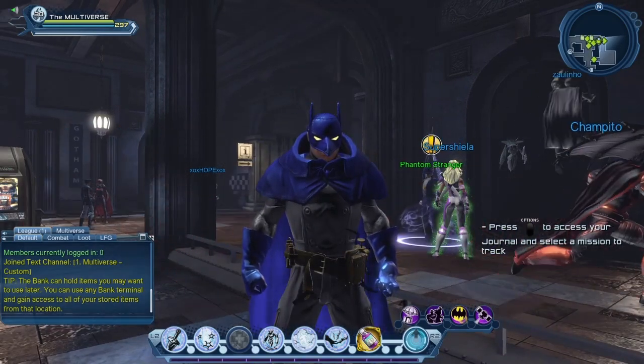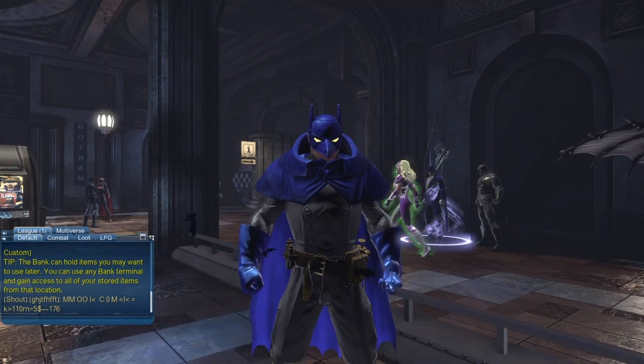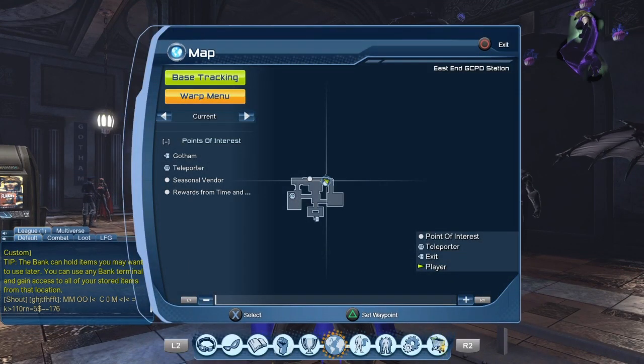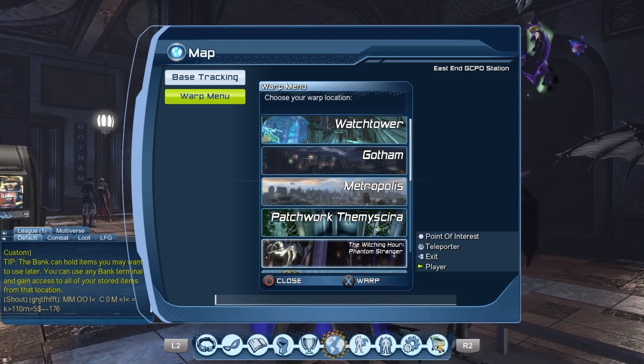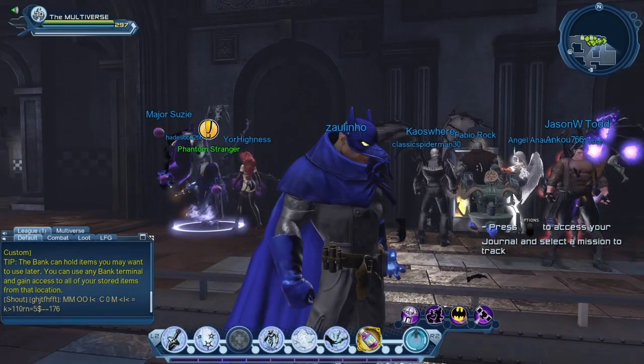If you're not sure where the vendor is or where the police station is, it's quite simple. Just go to your map, go to the warp menu. You can see the Witching Hour Phantom Stranger — if you use it, it will teleport you right there. So you can't really miss it.